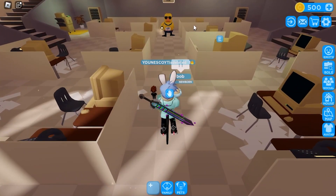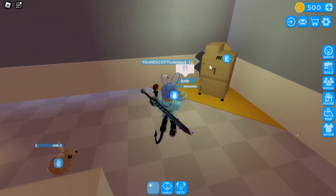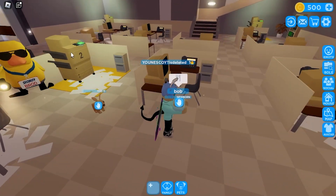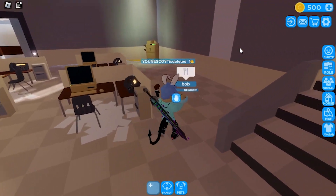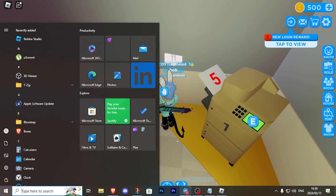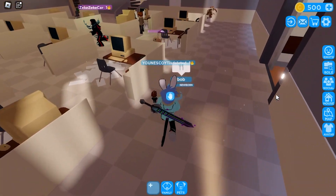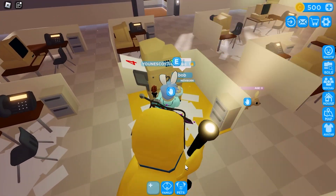There is a duck. So listen well — there are printers labeled with some numbers. Printer one will be the first digit of the code. There will be four printers total. The first printer shows five. By the way, the duck can't do anything harmful to you, it's just gonna bonk you in the head. The second printer is four.